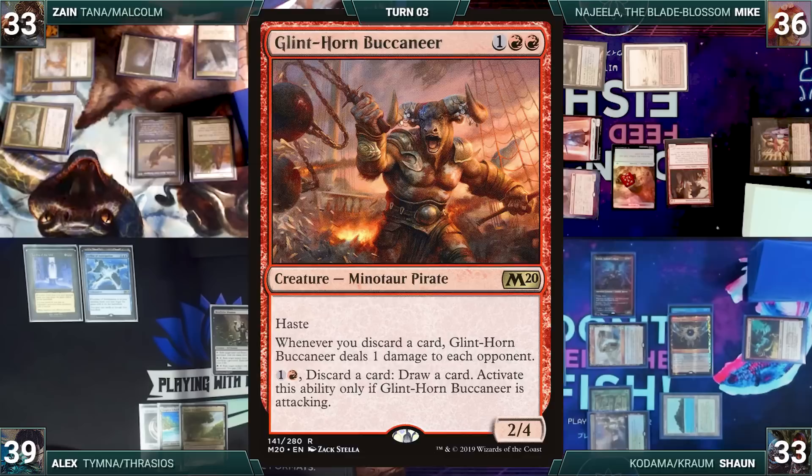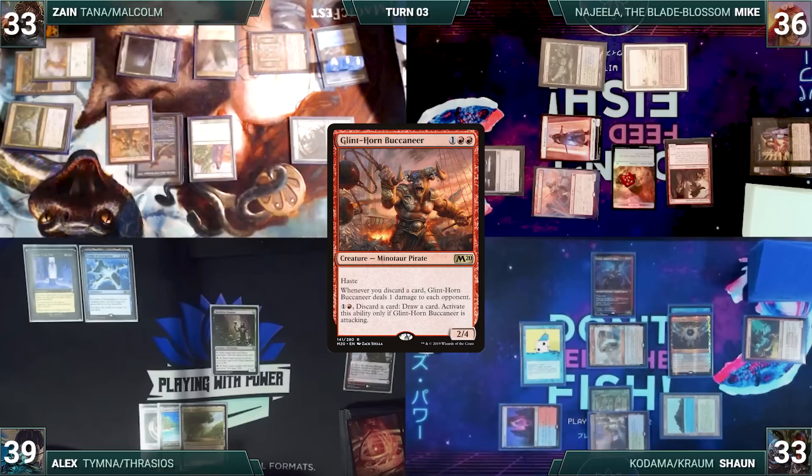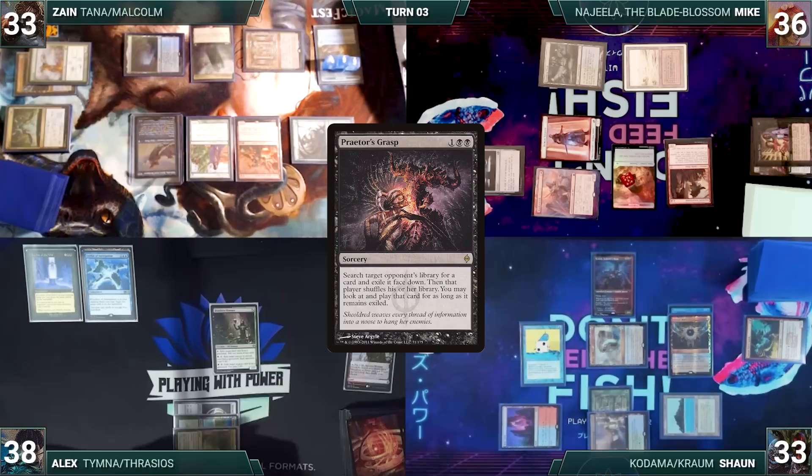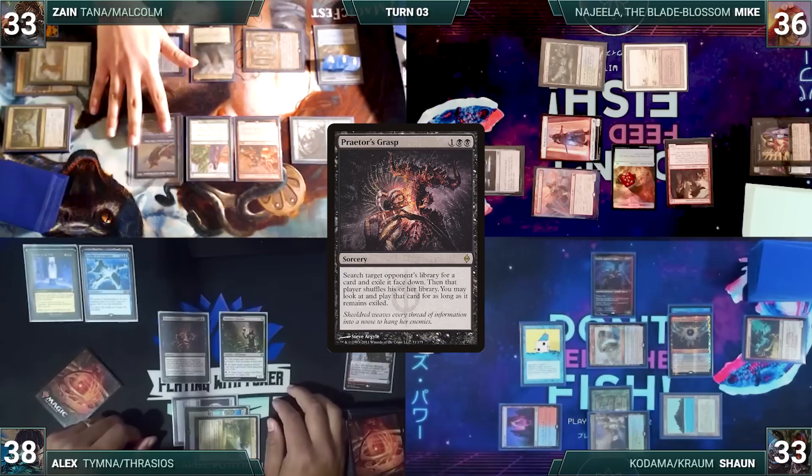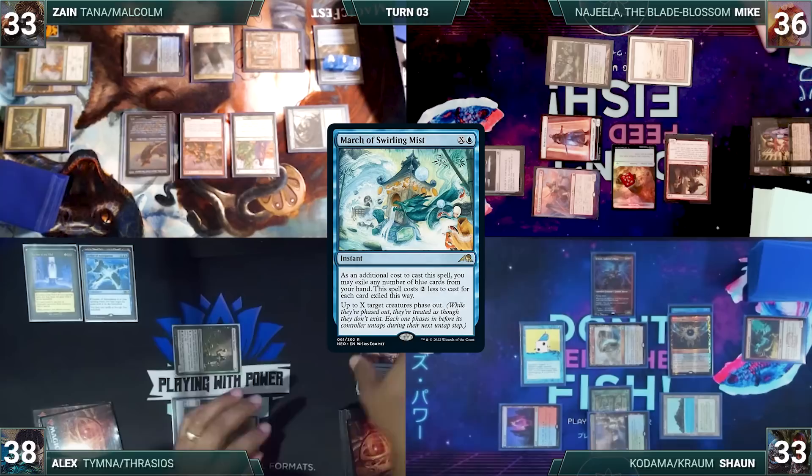Zane casts Neoform, sacrificing Dockside Extortionist, and fetches up a Glinthorn Buccaneer onto the battlefield with an additional +1/+1 counter through Neoform. He attempts to move to combat, but in response Alex taps his Talisman to help cast Praetor's Grasp targeting Mike - Remora triggers and Sean draws. Mike explains his list is extremely greedy and runs next to no removal spells.